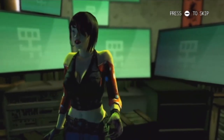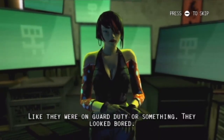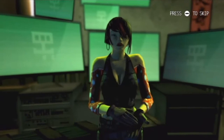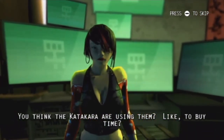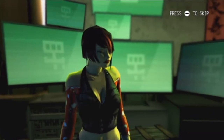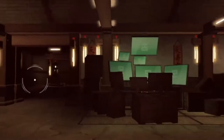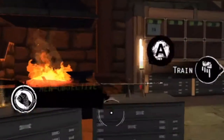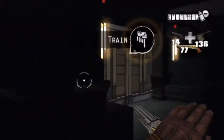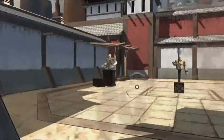They don't explain how the characters jump from area to area and why each one looks exactly the same. Because like this girl always has these green screens behind her and all her lab stuff, but you see her in like five different locations. So they don't bother to explain that.